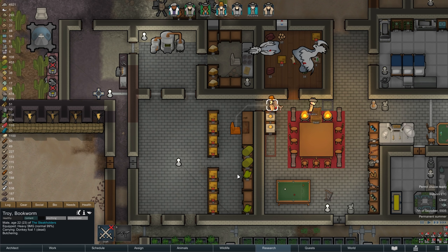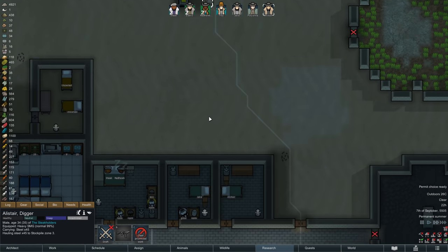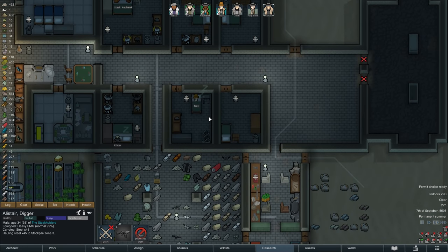Around noon, Troy has the unfortunate task of butchering our animal babies, but what can you do? Our kibble supply is once again running low, and this time we also have some sick animals to feed. The rest of the colony focuses on plant work and the construction of our base exterior, and so after a rather uneventful day, we have quickly reached another evening.